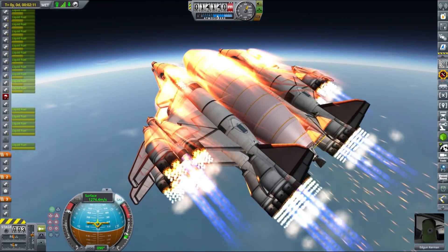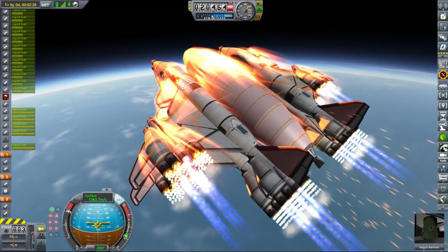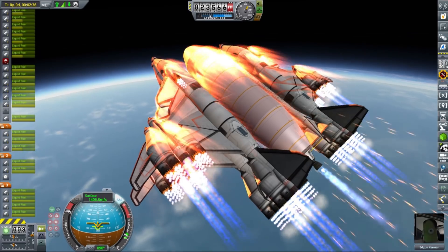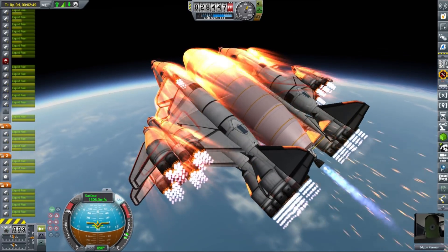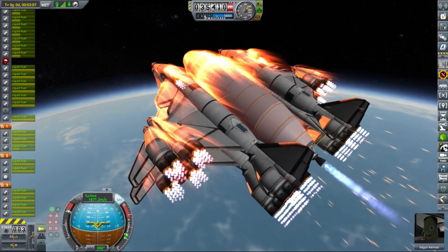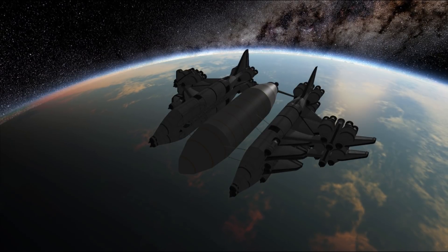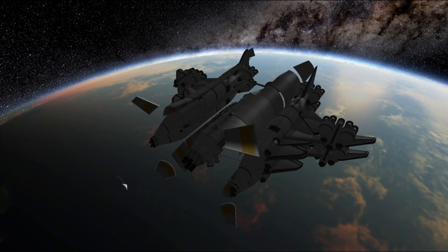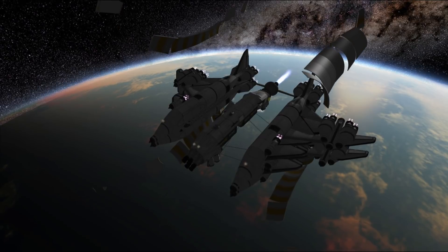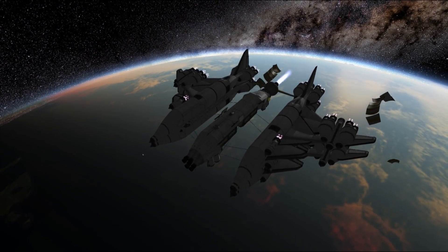We haven't sent it yet, but we will send in this episode our Flame Leviathan, full of machinery and some other goodies that I filled in when you were not looking. The only thing we are missing currently, apart from multiple extra modules on our surface outpost on the Mun, is a dedicated lander — and the bug fits that role perfectly.